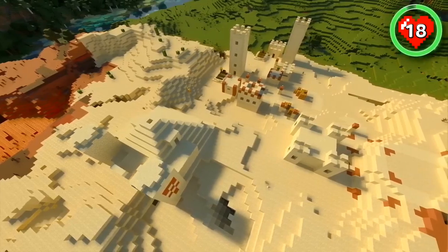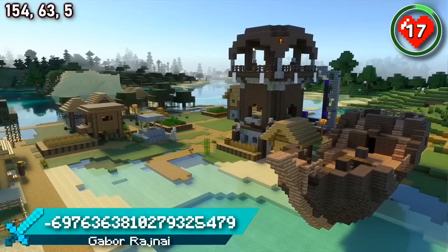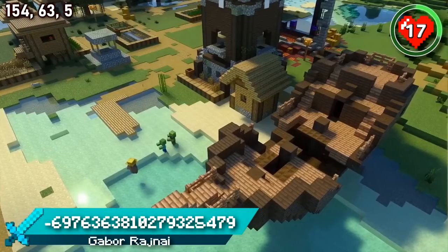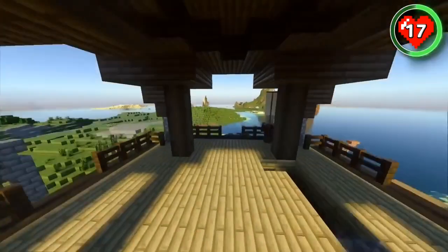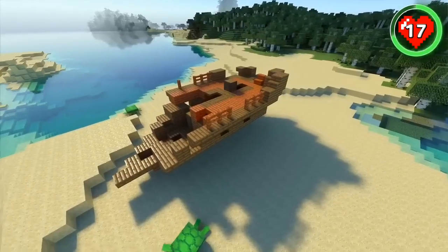But maybe two structures that spawn isn't enough for you. Would five structures be enough? This swamp village has its very own ship, a pillager outpost, a witch hut and even a ruined portal — and of course, it's a giant one. The structures don't stop there. Just a short walk away, there's some ocean ruins and another shipwreck.